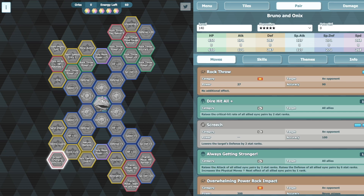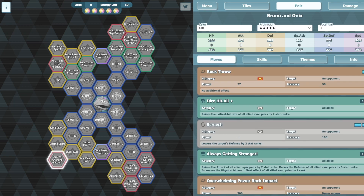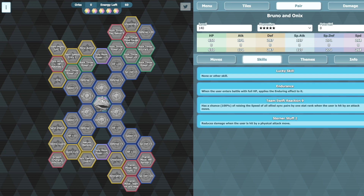You also have a more efficient debuffing of opponents — less RNG. I mean, if you get really good RNG on Reliable that's like minus five in one turn, but generally that's not happening too often. You have a more reliable debuff with Screech, and there's one-gauge spam with Rock Throw, plus Endurance for himself.